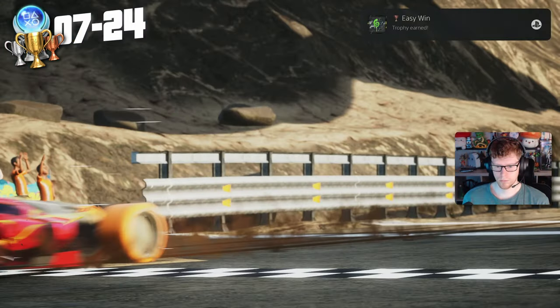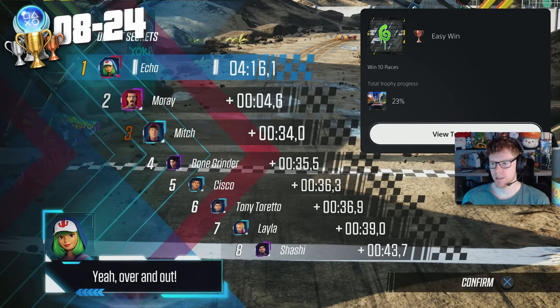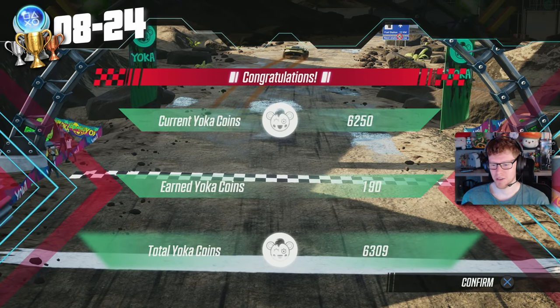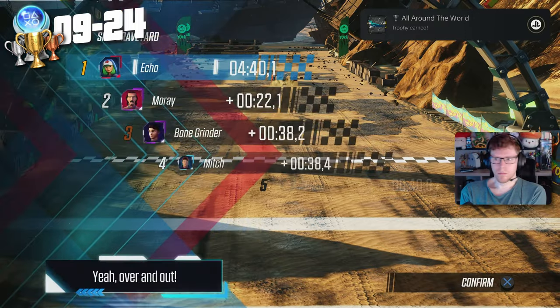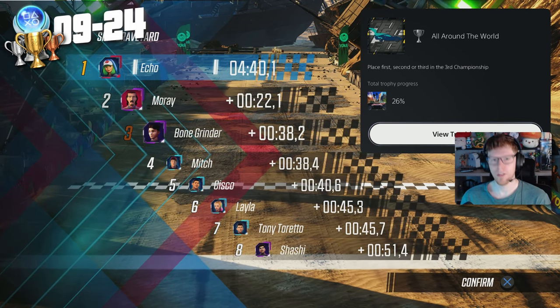The third championship — ding ding ding, woo! Easy win. Win ten races. That guy goes spinning across the finish line. The fourth championship trophy is mine. All Around the World — place first, second, or third in the third championship.